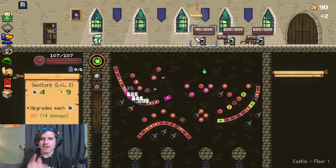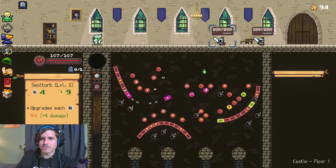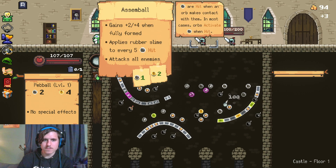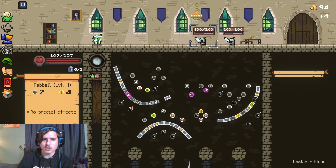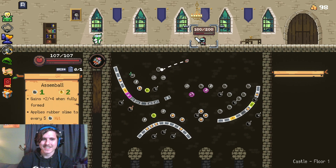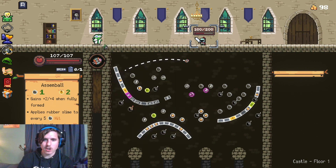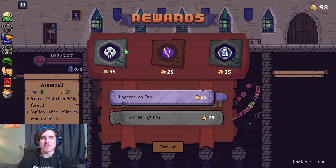Getting everything having durable, plus the ones that are extra bouncy and have even more durable, are insane. We are killing it right now as far as damage goes. And we do have the Assemble, which is really exciting. It grants plus two, plus four when fully formed. Applies rubber slime to every five, attacks all enemies. This is a very interesting ball to have, and I'm excited to see what happens with it.